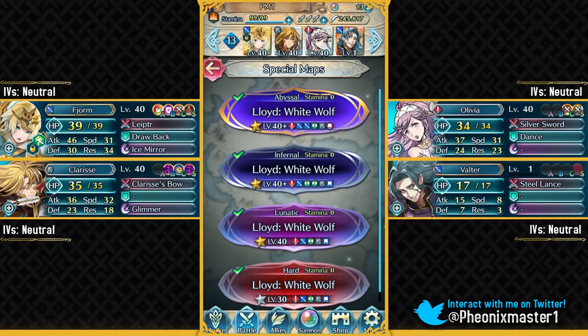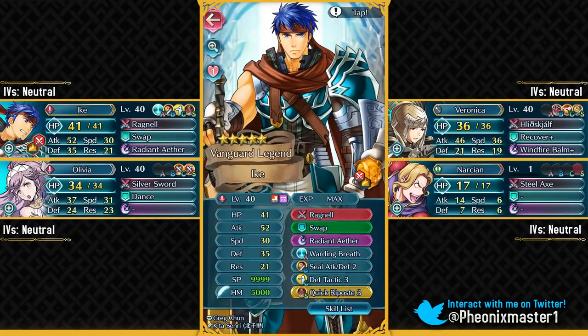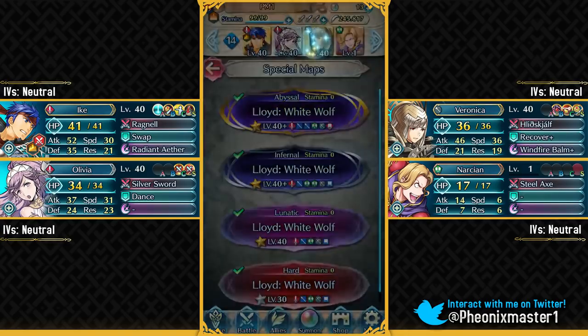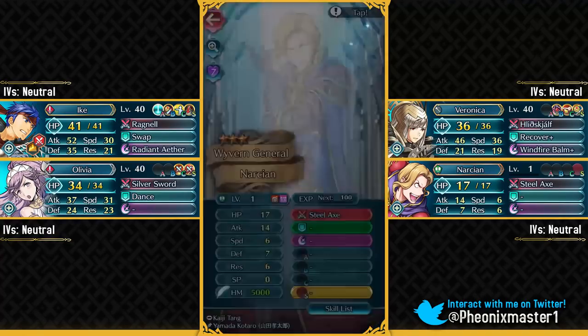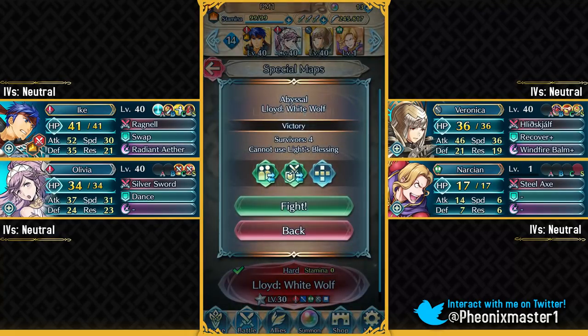Now let's move on to our second Abyssal solution. My second solution has got Legendary Ike and Veronica. You just need to give your Legendary Ike Chill Falchion 1 sacred seal — you do not need version 2 or 3 — and inherit Swap on him from a 3-star unit like Baki or Arthur. Then I've got Olivia with Drive Attack 2 sacred seal — Drive Attack 1 might even work, since you only need it for the kill on that axe fighter with Ike. Give Spur Defense 1 sacred seal to your Veronica, and have any level 1 3-star green axe flyer to bait the AI.